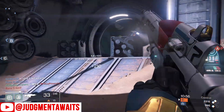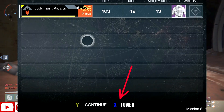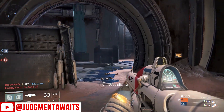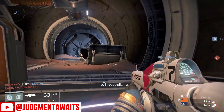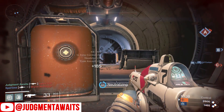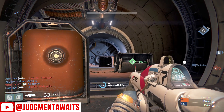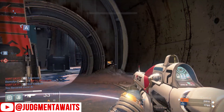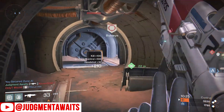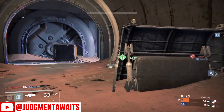First up, I would like at the end of a mission, or while I'm on a patrol mission, the ability to go directly to the Tower. Right now when you finish a mission or when you're on a planet, you have to go back to orbit and then you can go to the Tower. I'd like to still have the ability to press Y and go back to orbit, but also press a different button and go back to the Tower, skipping that whole extra load screen. These load times are a bit long, so going straight to the Tower would be a welcome change.